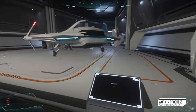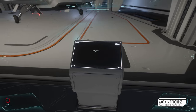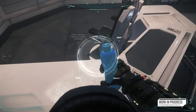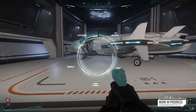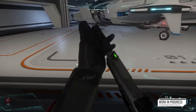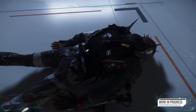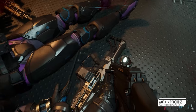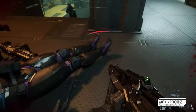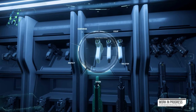Next is the mobi glass rework: reworking the mobi glass system to use building blocks, which will also allow for easier development of mobi glass apps. This update includes reworked home, maps, contract manager, and journal apps. Up next is the FPS map system: implementing a mini map for the HUD as well as interior maps for FPS gameplay, helping players stay oriented in close quarter encounters.